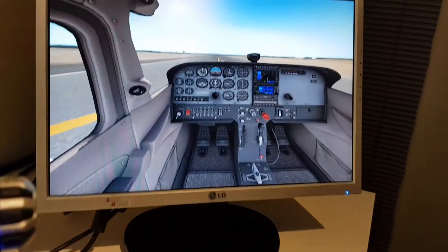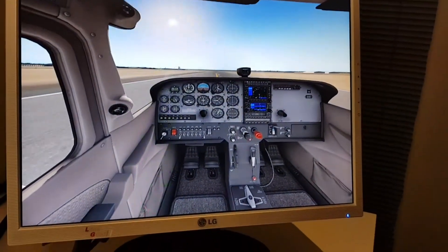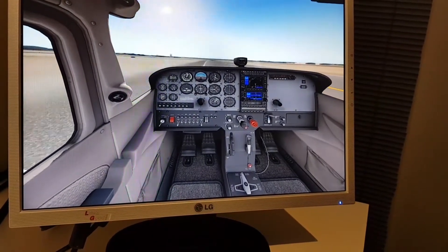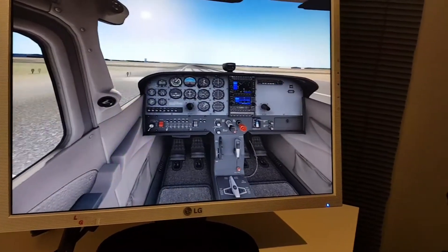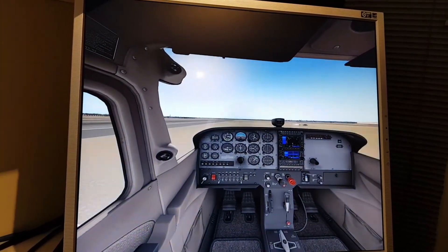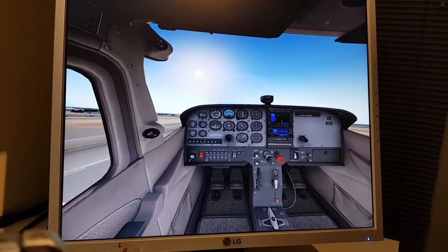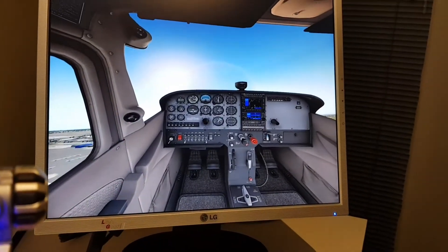Increase the power here. This is in the Cessna default. You can hear the platform moving. Doesn't like going on the grass. Let's take off. Okay, just taking off.